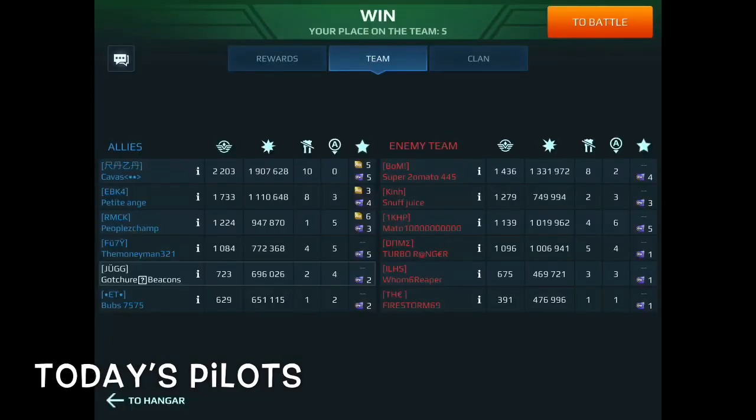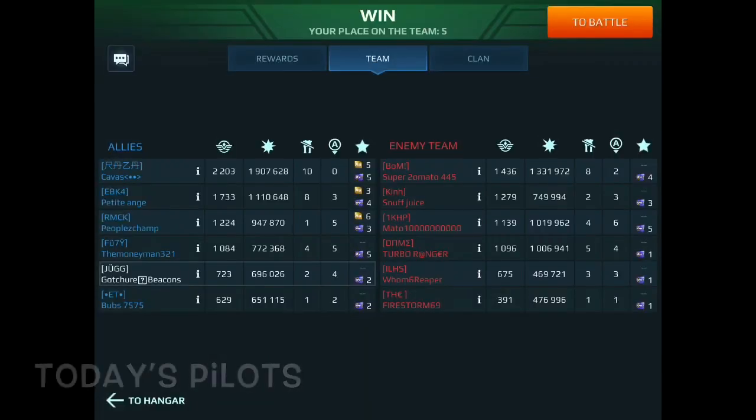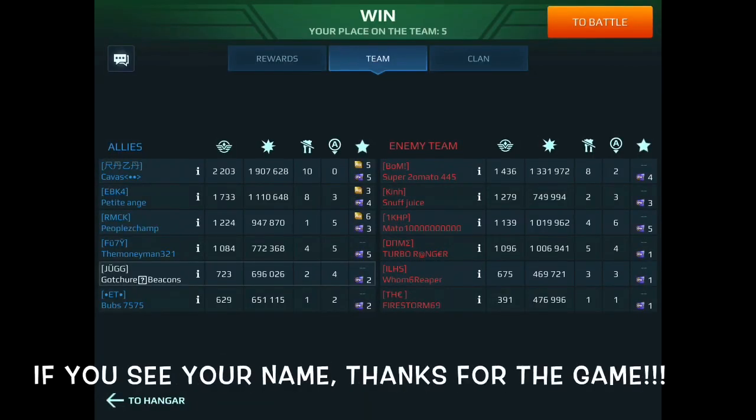Without a doubt, you want to try to get a three and hold — or a three-beacon advantage at all times. If you slip down to two or less, always fight to make sure you have that beacon advantage first before you go into combat. Sometimes it means taking out a red that's holding a beacon, but if you can't, don't die needlessly. Make sure you're going after an unguarded beacon because oftentimes you can spot those. If you see your name, thanks for the game. Peace out.